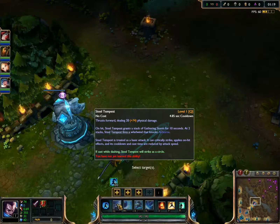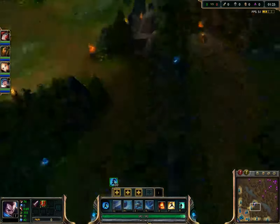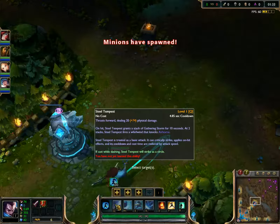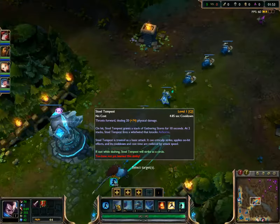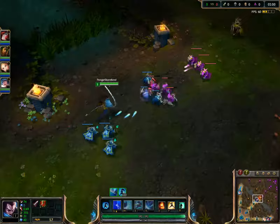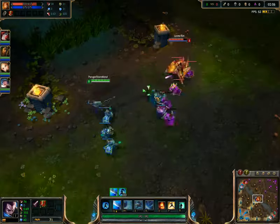Next we have Steel Tempest. It has no cost — something to note. He doesn't really have a resource system, but he has this bar. So yeah, no cost on his abilities. Steel Tempest thrusts forward dealing physical damage. On hit, it grants a stack of Gathering Storm for 10 seconds. At 2 stacks, Steel Tempest fires a whirlwind that knocks targets airborne. It's treated as a basic attack, applies on-hit effects, and its cooldown is reduced by attack speed. So he's kind of like a caster. He actually knows how to swing a sword, so that's something.